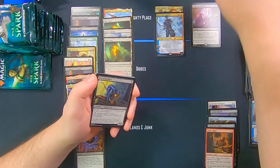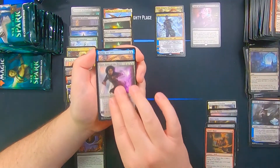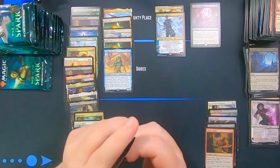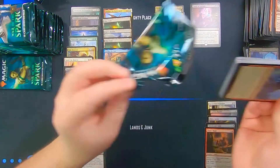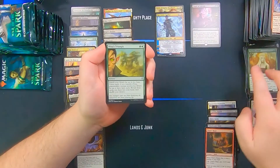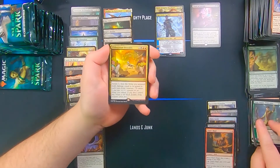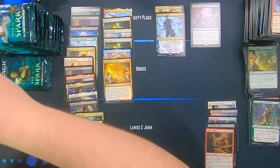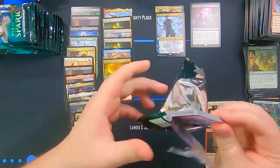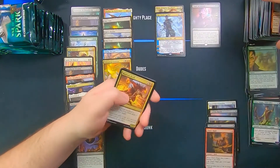We need to find some more mythics here. Dread Malkin, Emergence Zone, Kaya, and Fblthp — the lost, not so lost anymore, we did find him. Paradise Druid, Nissa's Triumph, Yang, and Widespread Brutality. We want to find some more mythics and also some more rare planeswalkers — we're only sitting at two, which is pretty low for a box.